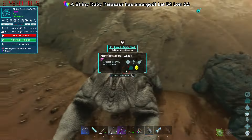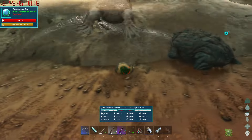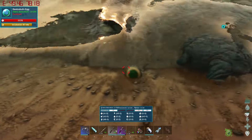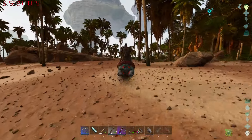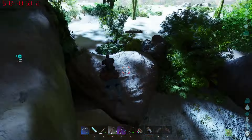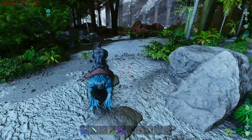Shiny ruby parasaur - too bad parasaurs are practically useless. A male level 241, okay! So let's hatch this one and then breed it back with the mother to get all the good stats. Over by skull island there's a water bubble that I showed off in the center showcase - let's go down there and see if there's a bunch of silica pearls because the frog would have a good time going in there. I was just yapping this whole time coming to this bubble to get silica pearls and I wasn't recording the whole time because I'm a freaking idiot.